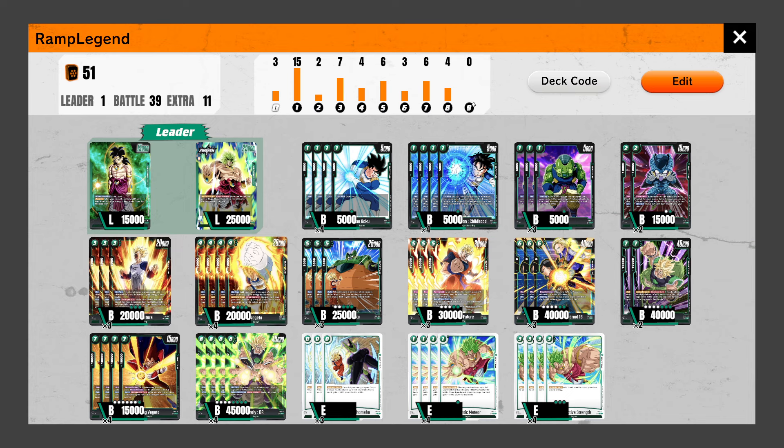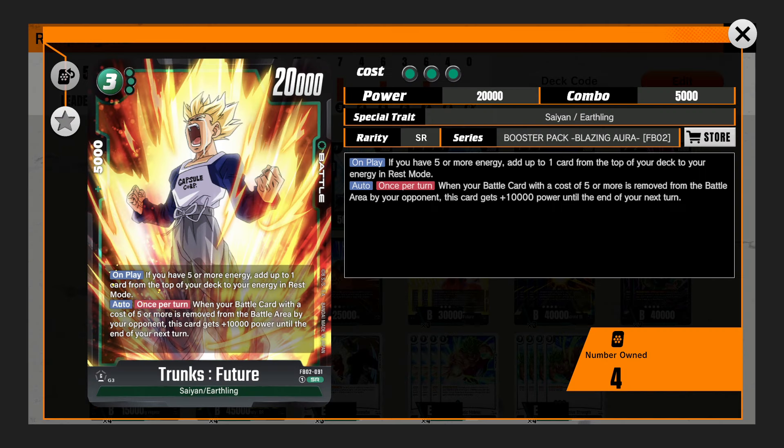Then we have a little spicy duo — let's talk about these two first. We have our Trunks Future, which is only optimal to play when you have 5 or more energy. Quick note: your energy marker does not count. So if you have 4 energy and 1 energy marker to play this, it's not going to work — mainly because you'll lose your energy marker. So make sure you have 5 energy before you even play this card. If you have 5 or more energy, you get to add another card from the top of your deck to your energy in rest mode.